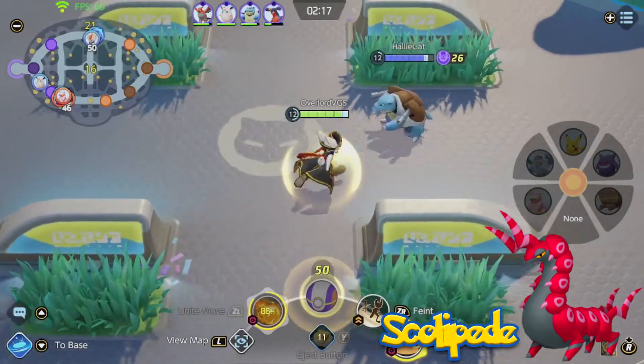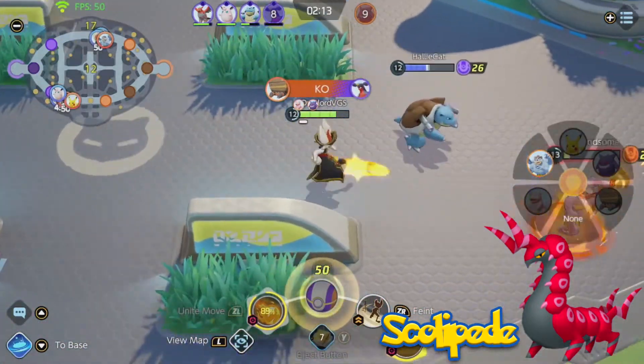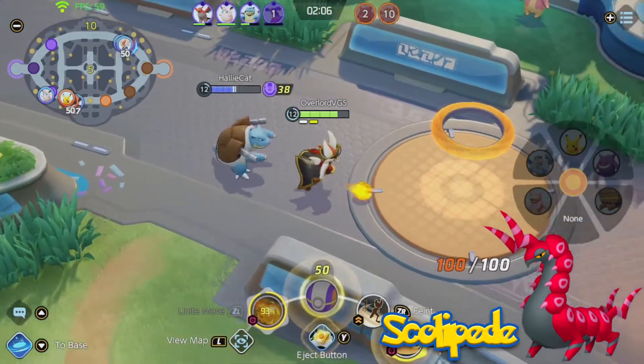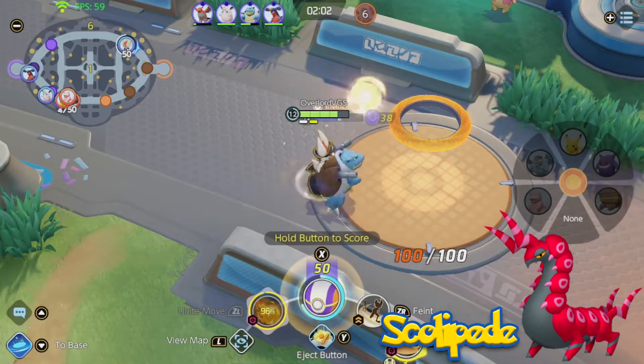Speed Boost could work the same way as my Sharpedo idea — give the Pokemon a movement speed increase at low HP. But if Swarm did that plus damage, that'd be a better option for Scolipede. If Swarm was just damage and Speed Boost was just speed, it'd be trickier to decide which passive Scolipede should be given.